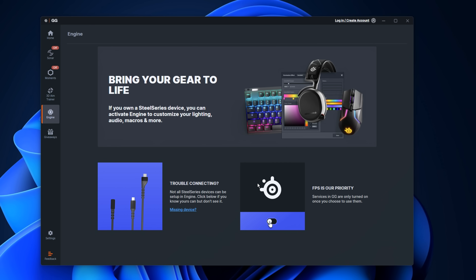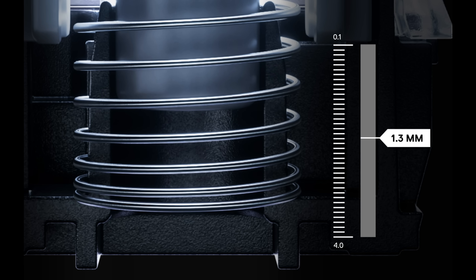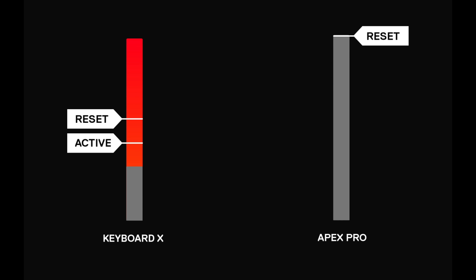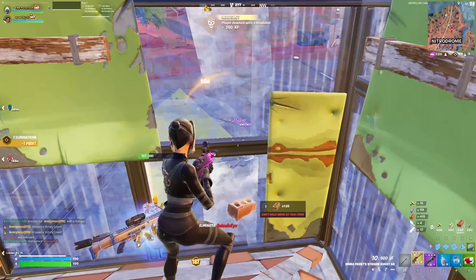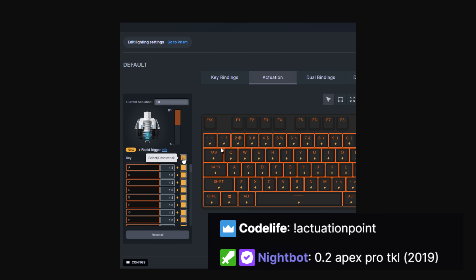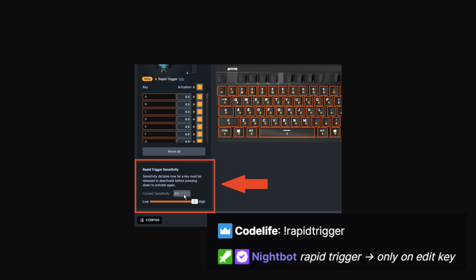Finally, we've got his keyboard settings. Peterbot does indeed use rapid trigger, but only on his edit key. Rapid trigger is a feature that allows you to adjust the actuation point of individual keys dynamically, unlike traditional mechanical switches with a fixed actuation point — so instead of waiting for the switch to release all the way, it resets the moment you release it at a set distance. He uses this on his edit key because it allows you to press the key again and again rapidly without fully releasing it. He's on the default actuation point for all other keys except the edit key, which is set to 0.2mm, with rapid trigger on G at the fastest value of 0.1.